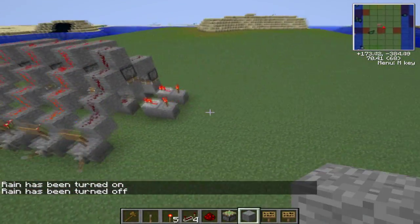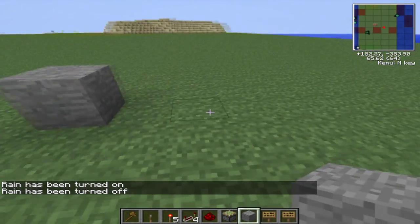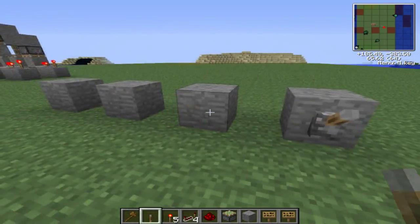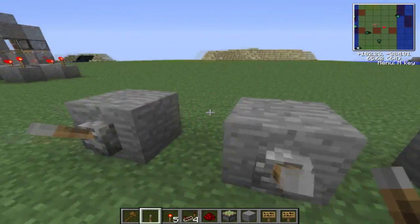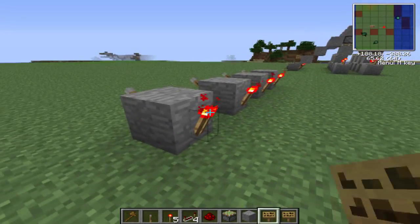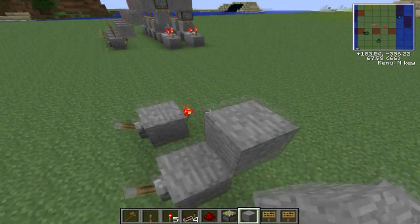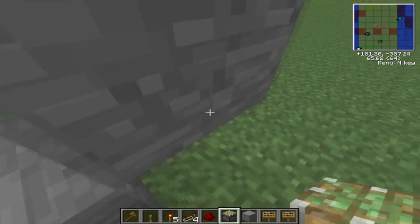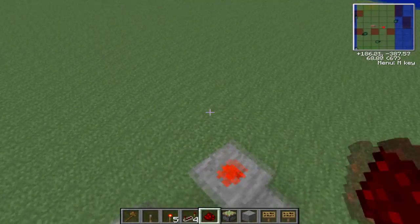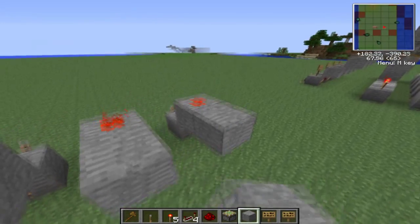Okay, anyways, let's just begin building this. So build your inputs. Put the inverters here. Then put blocks on top of those.